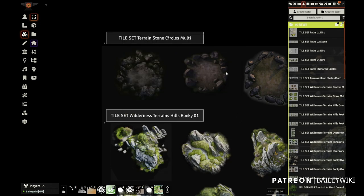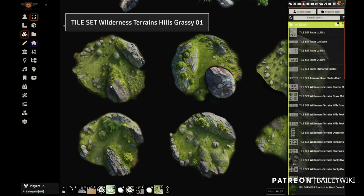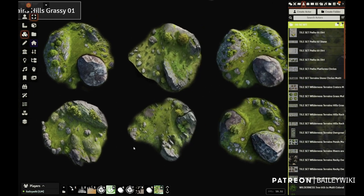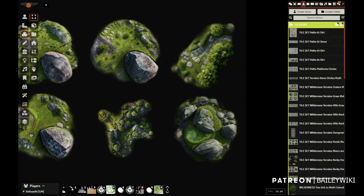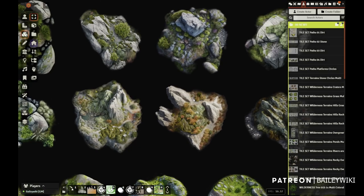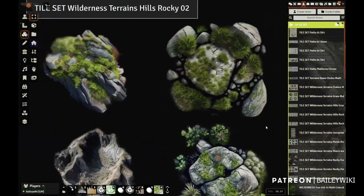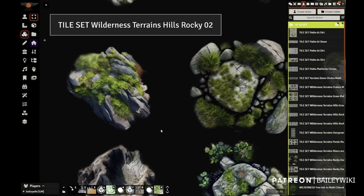Here are some grassy hills — you can drop in these really nice tiles that have a large grassy area in the middle with rocks around them, and they work super well in conjunction with each other. Here are some that look more like a desert-type hilly landscape, just depending on what motif you're trying to achieve.